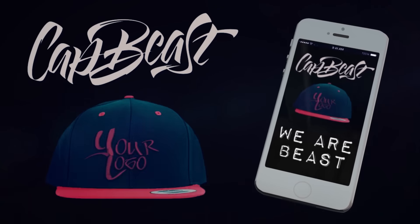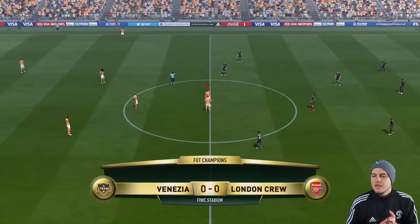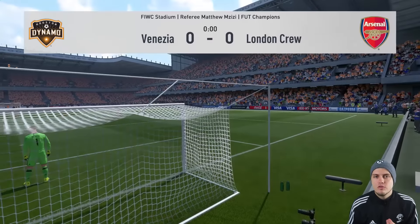Just before we get into the gameplay — if you need to get those custom snapbacks and hats, roll clip: catbeast.com. Design your own custom snapbacks and hats. Here we are at kickoff, and you know the pro swap is coming.